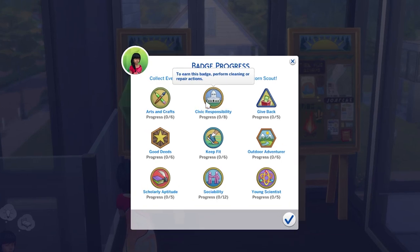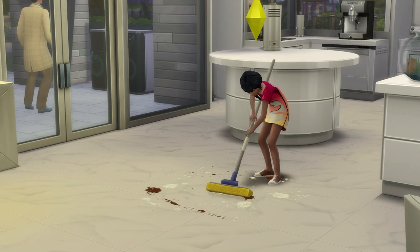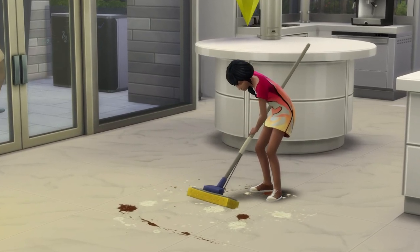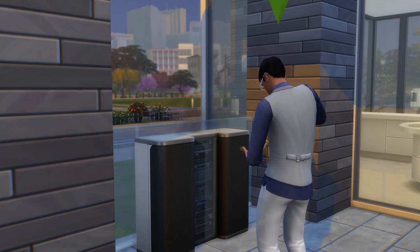Moving on to the Civil Responsibility Badge, requiring 8 tasks to be completed. Kids and teenagers can make progress towards this by cleaning, while teenagers are also able to repair objects to make further progress.